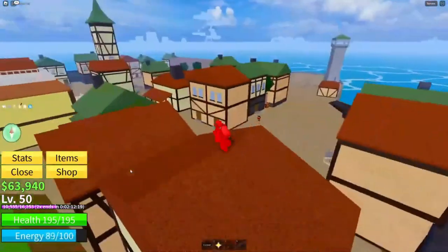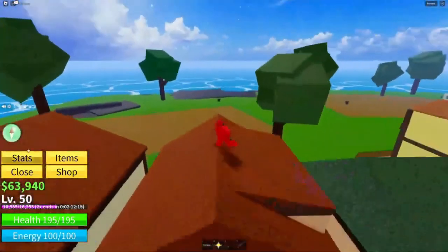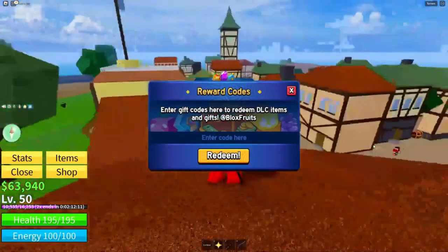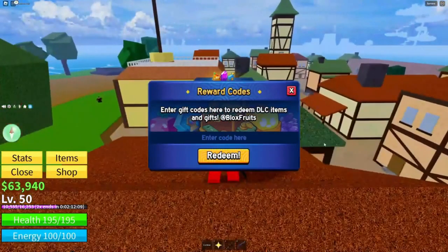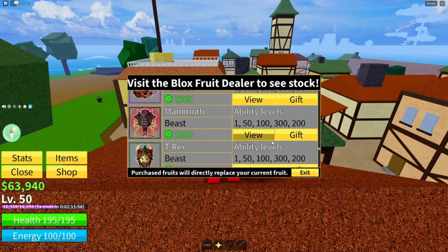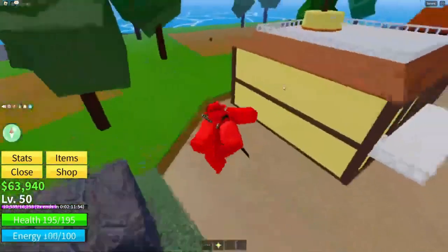Getting into the meat of this video — I wanted to give you guys the code for the mammoth fruit. If you don't know where codes are, click the little blue icon, and the code is all caps: FREE_MAMMOTH_FRUIT. Let's just verify that's how you spell it — and yes, that is the code.